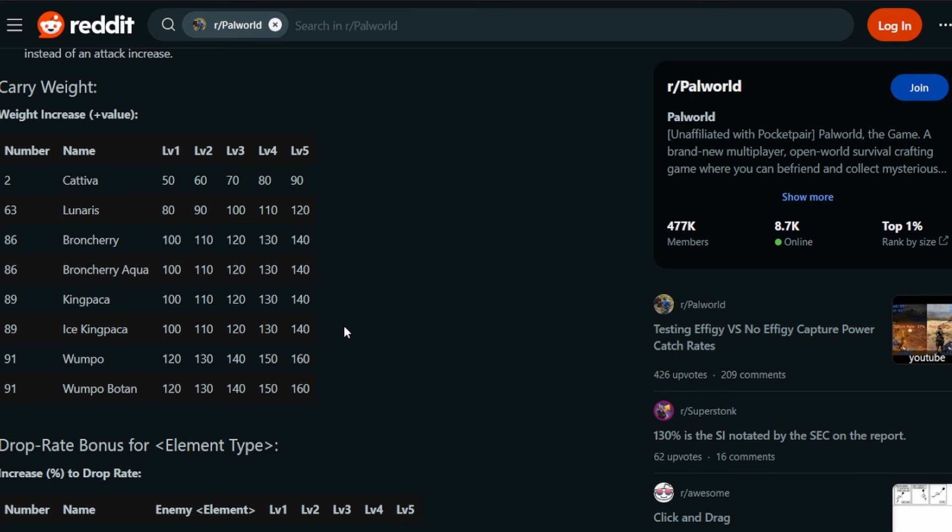A lot of people have heard that Cativa can increase your carry weight, and for early game pals this is very useful. But what most people don't know is there's a ton of pals that can do this, and Cativa is very easily the weakest. Lunaris is actually the second weakest. It scales all the way up to Broncherry, Broncherry Aqua, King Paca, and Ice King Paca - those all start at 100 and go up to 140 units of additional carry weight. All of these stack, so five of them in your party gives 700 additional weight. The king of carry weight is Wumpo and Wumpo Botan, which can each increase your carry weight by 160 - five Wumpos would give you 800 additional carry capacity.